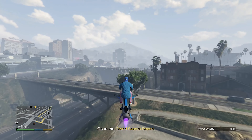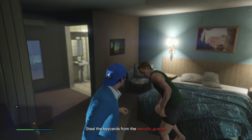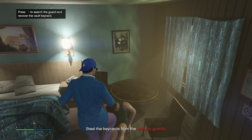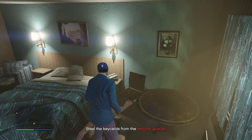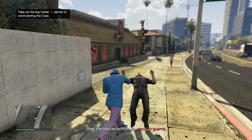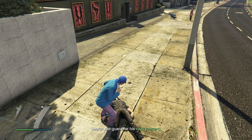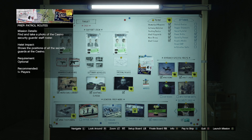Now we need to steal vault key cards from security guards. Apparently one of them is inside a motel having a nice time, so let's ruin that. The security guard wanted a fist fight, but he was incredibly drunk so I beat him down and grabbed his key card. Then I purchased two optional heist preps and decided to also do the patrol routes so I know where all the security guards are.